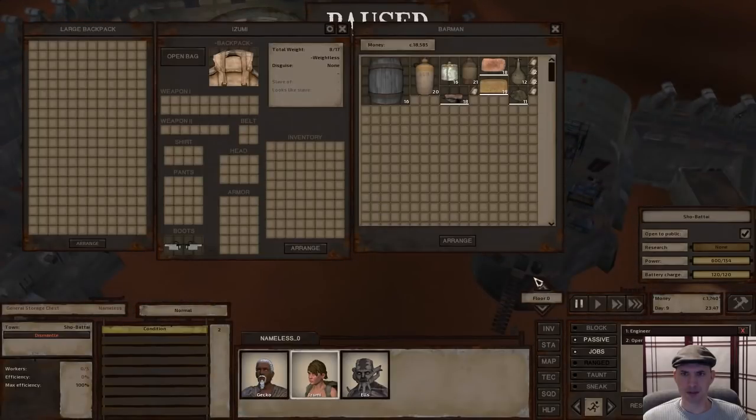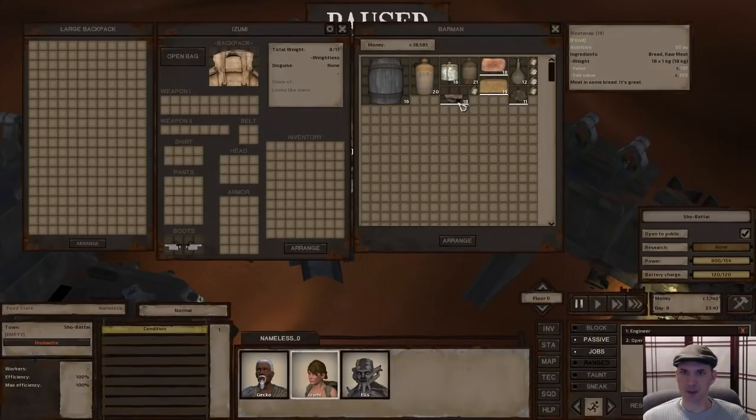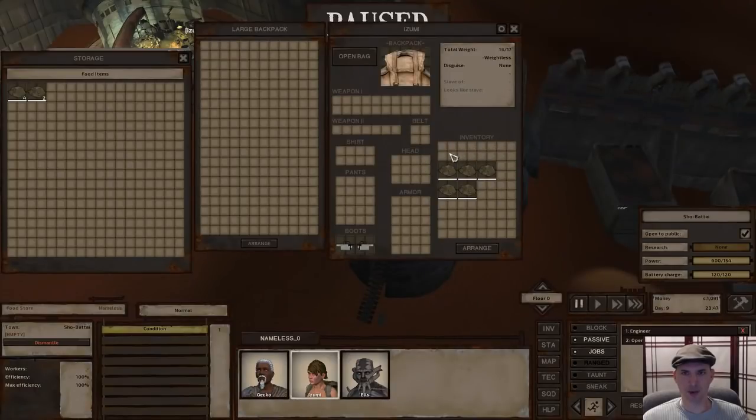Let me check on the food situation while I'm here — I'm out of food. A quick note about food: when you're paying for food, just look at the ratio of nutrition to cost. We can buy dried meat for only 59 cats and it gives you 15 nutrition, so you're only paying roughly 4 cats for 1 nutrition. These other foods don't have nearly as good of a ratio — here you're paying more than 10 cats per nutrition. So we're just going to stick with the dried meat since it has the best ratio, and we aren't traveling or anything so we're not worried about storage space.